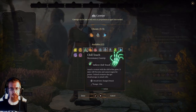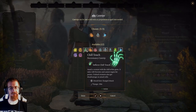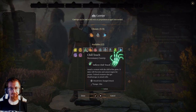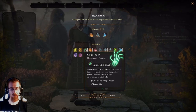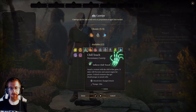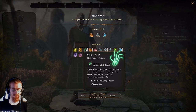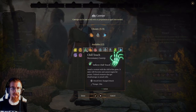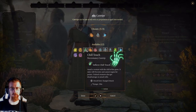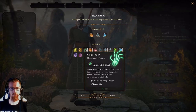Chill Touch is a necromancy cantrip. It deals 1d8 necrotic damage, and the target cannot regain hit points — that's the big kicker about this spell. Normally I'm not going to use this, but if you're in a fight where the enemy is regenerating or has a cleric that's constantly healing the fighter, it might be worth hitting that fighter with a Chill Touch so they can't gain hit points back for a couple of rounds. The other benefit to Chill Touch is that undead creatures also get disadvantage on attack rolls, which can be important if you're fighting particularly powerful undead.